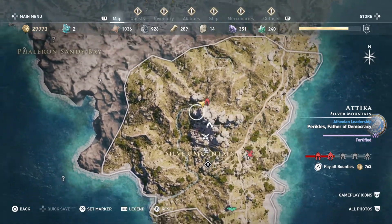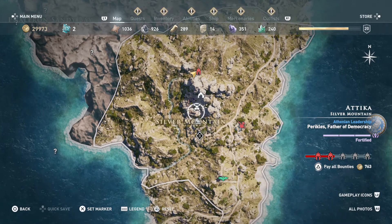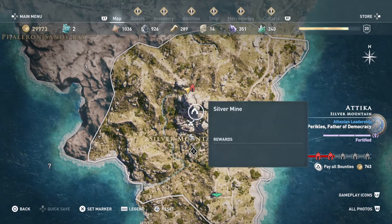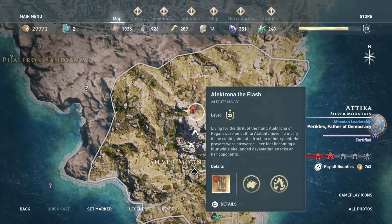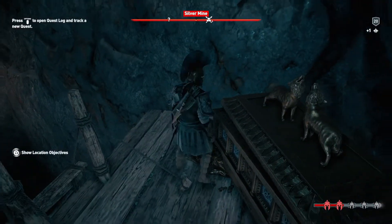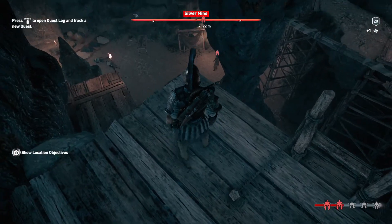First, finish all the question marks near this place. You finish this area, then come to the silver mine. It will say 'cultist clue nearby.' Then you open this chest and it will give you a legendary armor connected to the Cult of Kosmos, which you need to do anyway.